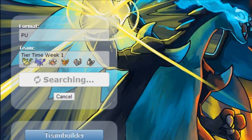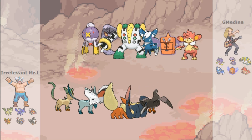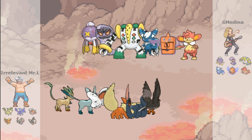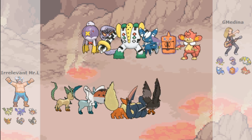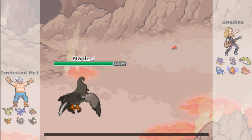If I win this next one I won't need to do another, but next week I'll re-randomize regardless. I want to win — this is PU so if we win this one and the next we'll choose the MVP. I start out with Staraptor. The opponent has Ghost, Poison, Normal, Psychic, Electric, and Fire — a pretty mixed team with all different types. I lower their attack with Intimidate.